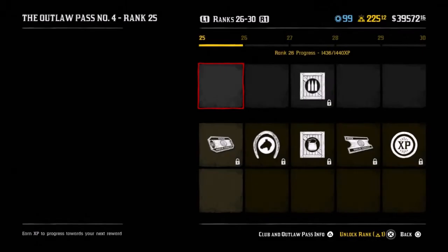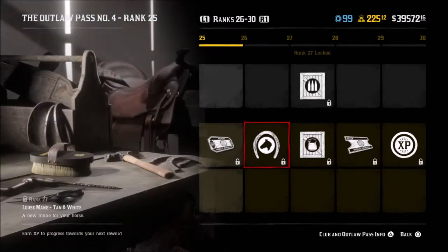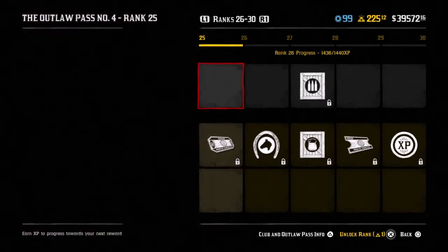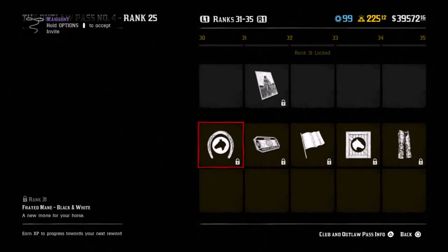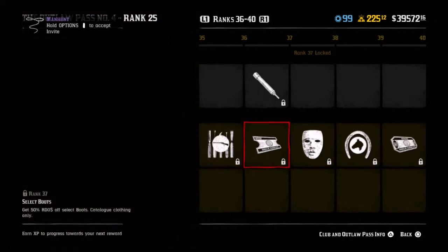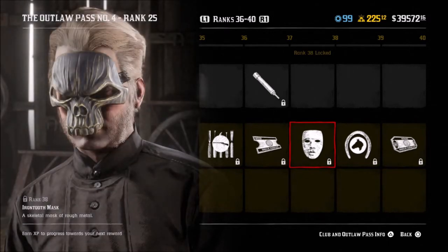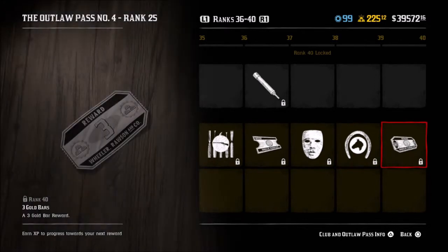With the Outlaw Pass, it goes all the way up to rank 100 and it costs 40 gold bars to purchase, but you only get 30 of those gold bars back. It really doesn't seem to be a whole lot in here worth the effort of doing it all, although this mask right here is pretty sick — I like the mask — but other than that there really doesn't seem to be a whole lot of cool things.